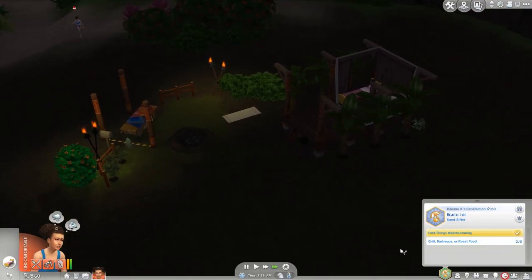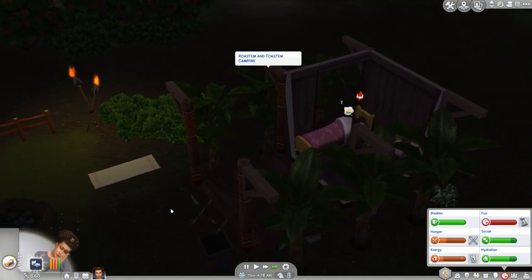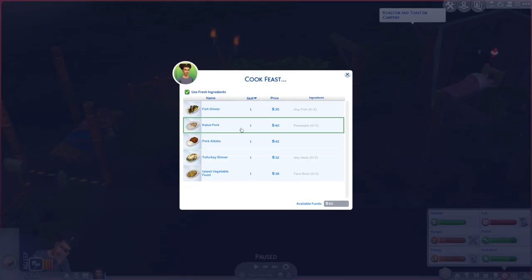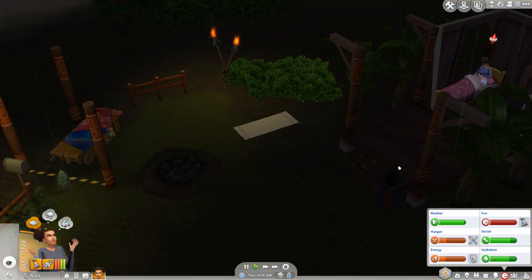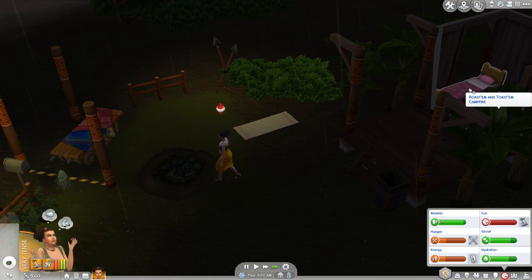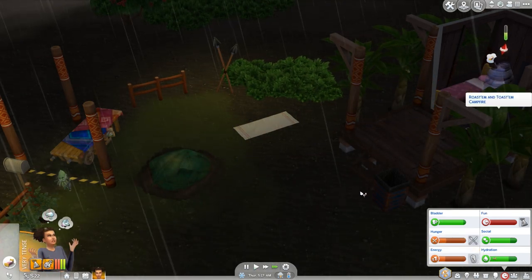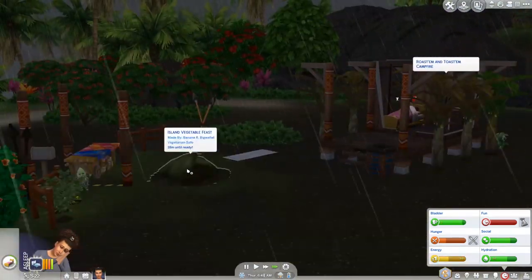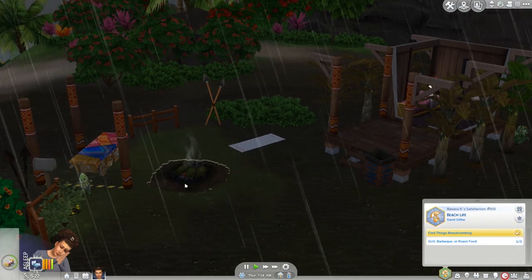How is exploring the cave not fun? So what do we need to do? Grill, barbecue, or roast food. Can I just buy a cheap barbecue? Because using this thing takes too long. 600 bucks — we should probably just go to a park and do it. Are there barbecues in this world? Let's just cook some food — a vegetable feast. Go do that, just start that cooking because it'll take a while. Did that count as doing one? I think it did.